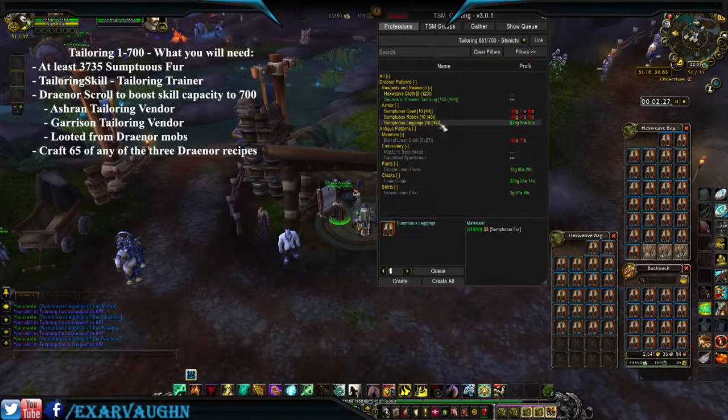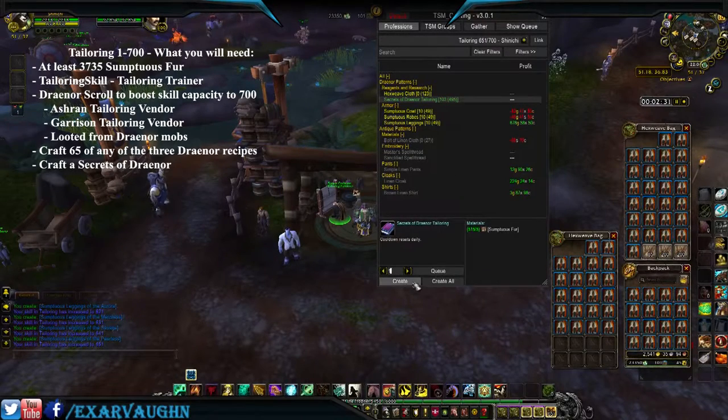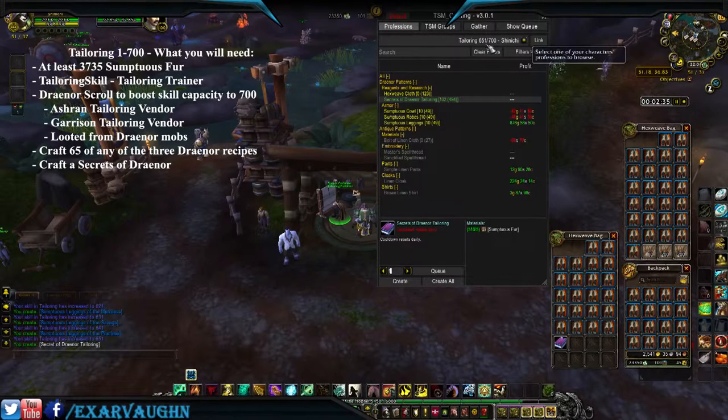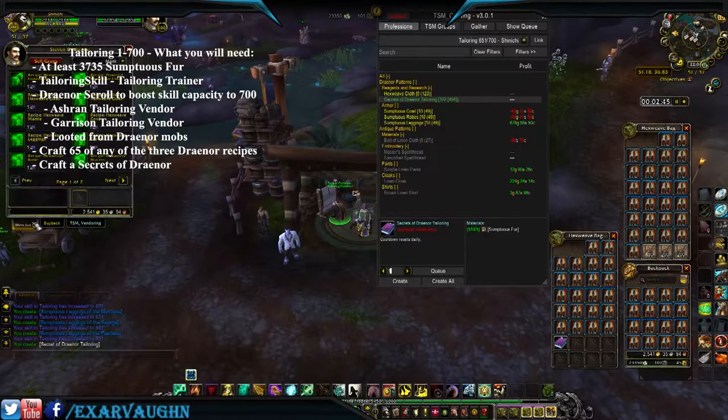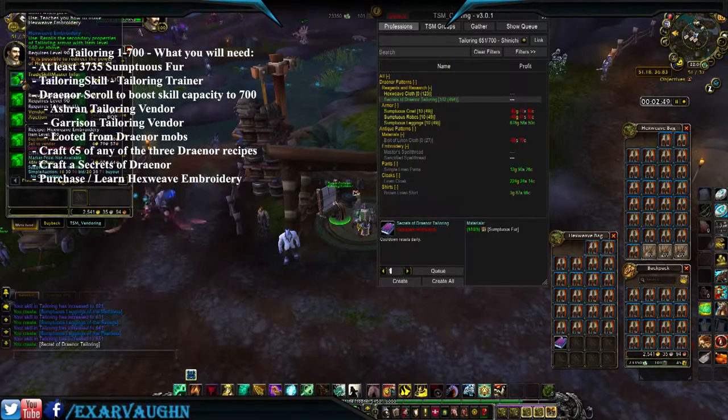Now that you're at 651, you're going to want to craft a Secrets of Draenor. As you can see we did not proc our 652, so we're going to have to make an extra item in just a moment. Anyhow, you take your secrets and go up here and buy the Hexweave Embroidery.